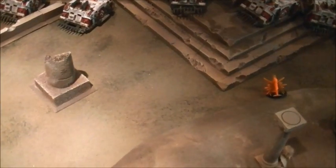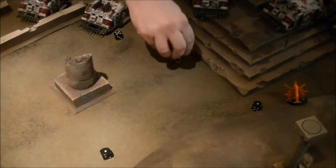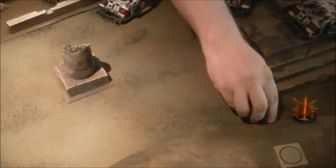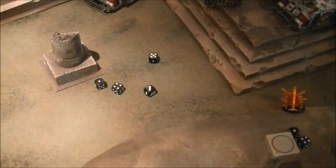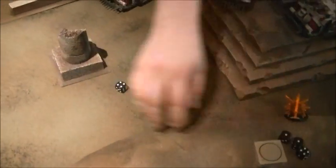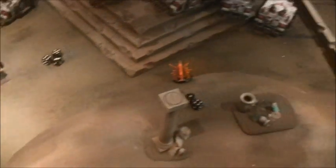Threes to hit — four hits. Strength 8, armor 11, so threes will glance. Two penetrates and a glance. Do I have cover? I would imagine so from the pillar and the pot. So I got two cover saves for penetrates — one penetrate gets through and the glance also gets through. So, a glance and a penetrate.